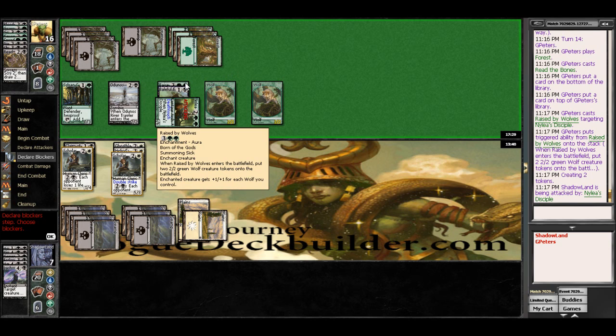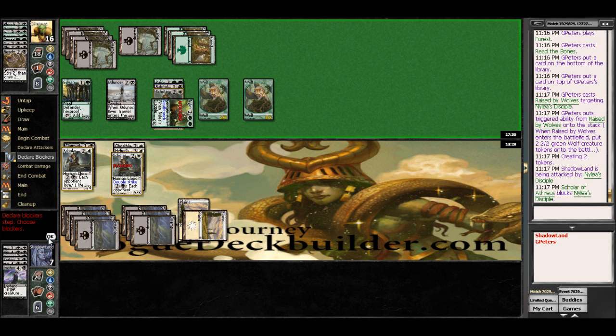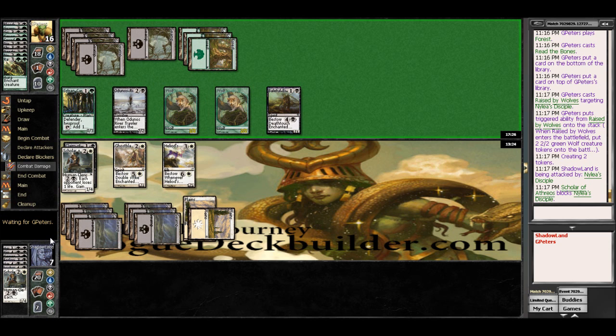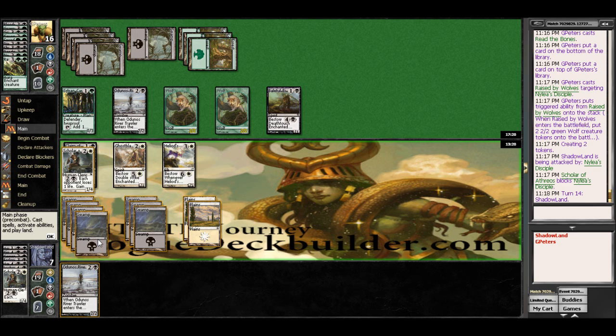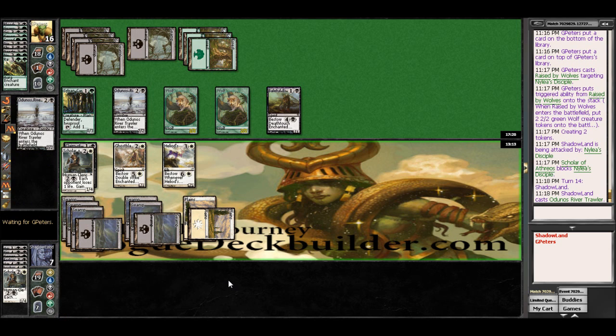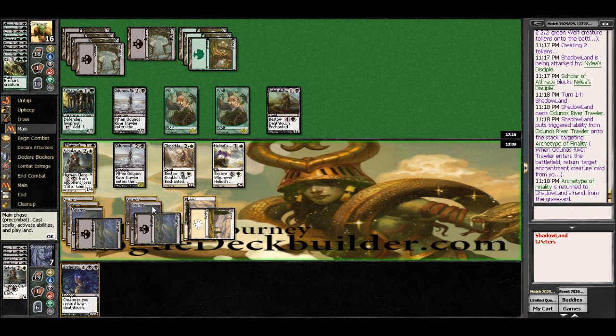So that makes him a 6-6 Death Toucher — would he actually get through to my Double Striker? I think we will go ahead and just block it here, unfortunately, which may be okay for me. And we get River Trawler here — I don't know if this is going to do anything for us, but we will see. So we get Archetype back, so all of our stuff is going to get Death Touch.